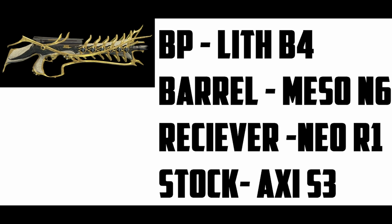So the Boltor Prime drop locations: the blueprint drops on Lith B4, the barrel drops on Meso N6, the receiver drops on Neo R1, and the stock drops on Axi S3. Those are pretty much all of the Boltor Prime drop locations.